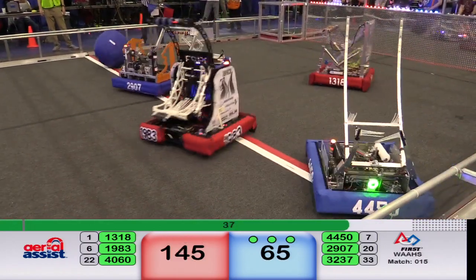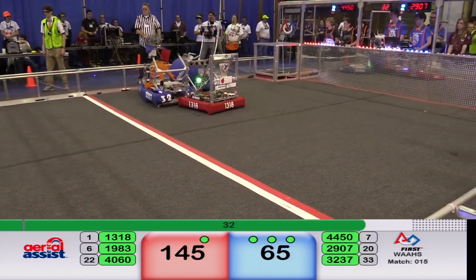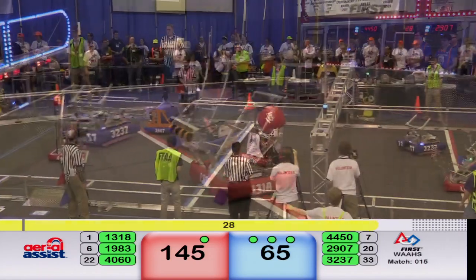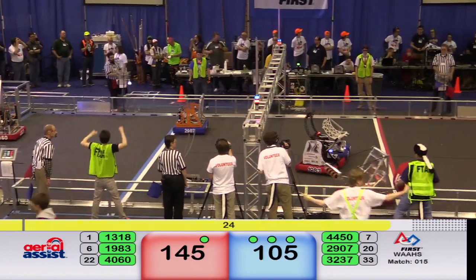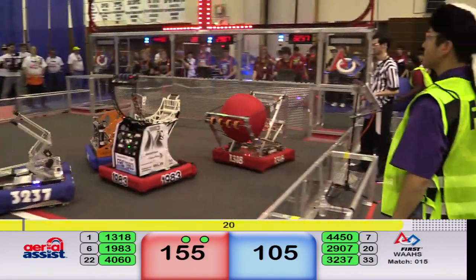It's 145 for the Red Alliance, 65 for the Blue Alliance. We're coming down on 30 seconds left in the match, and Red is starting another cycle. Here comes Blue — it's Auburn Mountain View. 30 points plus 10, 40 points. It's 145 to 105. Now with the truss score, it's 155 to 105.